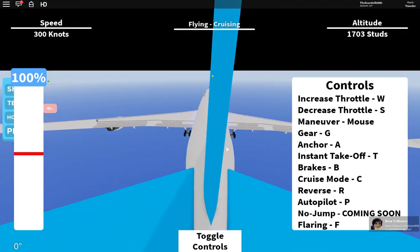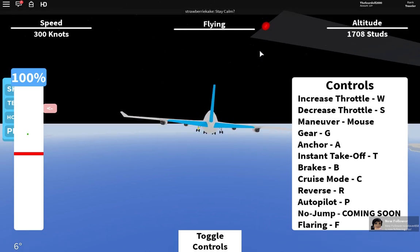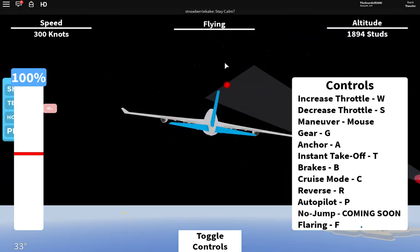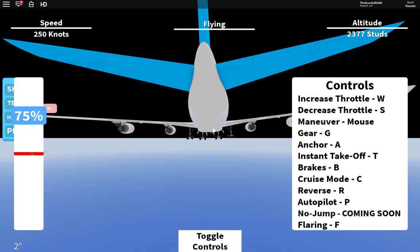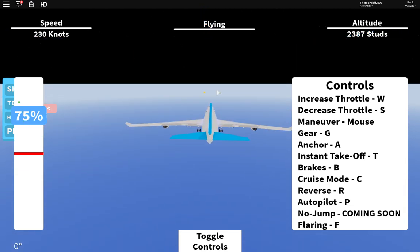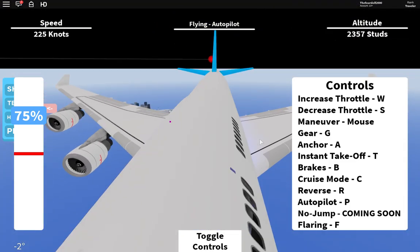Cruise mode becomes stationary - as you can see by up there, I'm not moving. But autopilot, however, as you can see I'm still moving. So autopilot really does work. If you're gonna roleplay you might as well use it. I'm gonna autopilot for a bit so you can kind of get the full view.